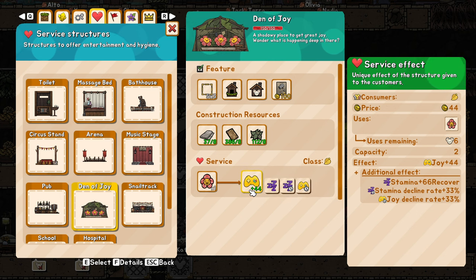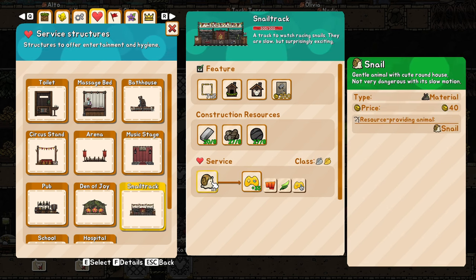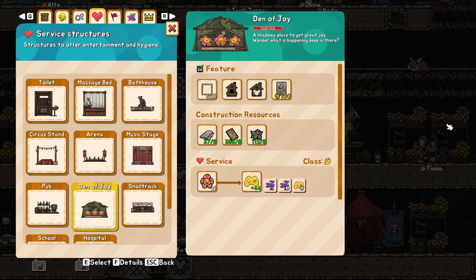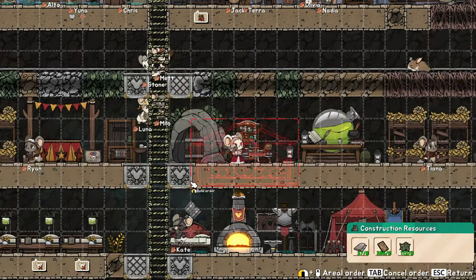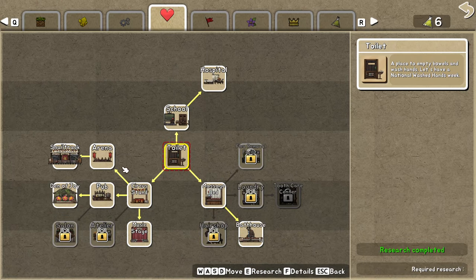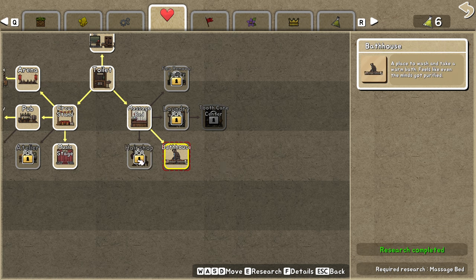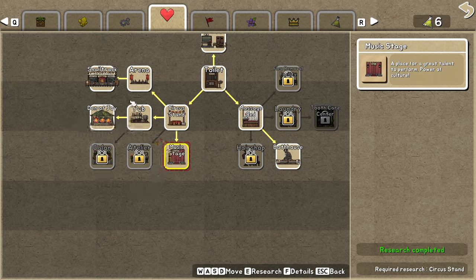I'll also show you the remaining uses — we have six flowers and six uses left. It's actually a lot of information the game provides, you just need to know where to look for it. The hair shop had amazing bonuses. Probably the bathhouse and the hair shop will be the ones you choose. I recommend you choose the bathhouse for hygiene, and then depending on how your map looks, one of the joy buildings — because joy is the hardest thing to get.